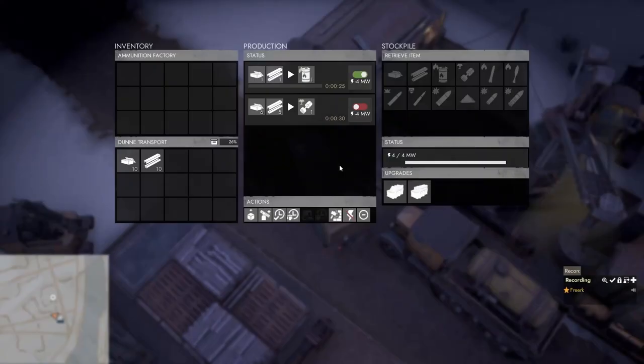To start our first recipe in the ammunition factory we first need the necessary materials in its stockpile. For the flamer fuel, for instance, we need one heavy explosive material and one construction material. Heavy explosive materials are made by refining sulfur in a refinery, and construction materials are made in a materials factory with salvage.